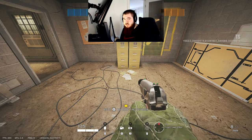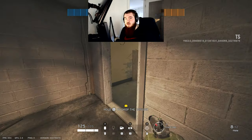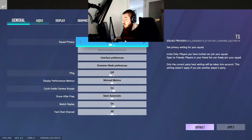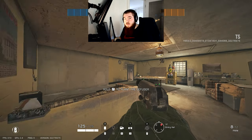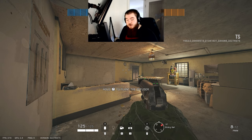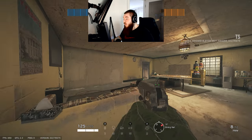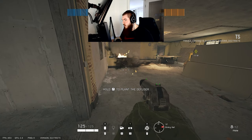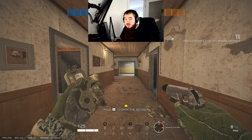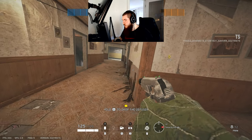Before we dive any deeper, let's talk about how the cluster charge works itself. It shoots five pucks individually — one will go all the way to the right, one a little bit more to the left from the right, one directly center, and then the same on the left side. The cluster charge goes in order from right to left of how you placed it. As you can see, I placed the cluster charge facing this way, and when I detonate it, the first puck comes to the right and then it carries over to the left, shooting out all five pucks.